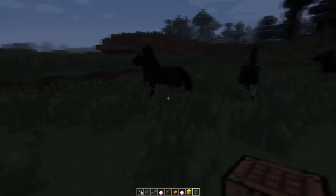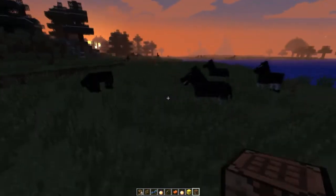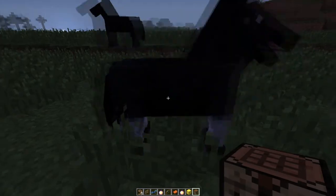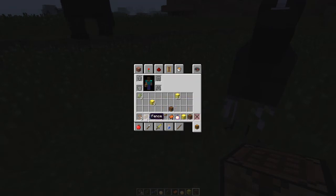The best horses are the black ones. I've heard they are the fastest so I will tame this animal. You left-click on the beast — your hands have to be free by the way.